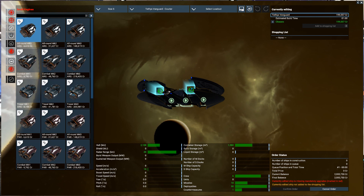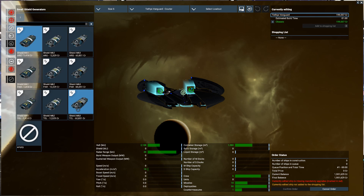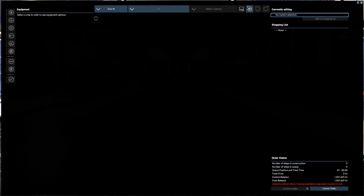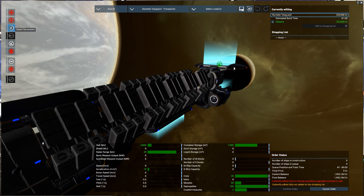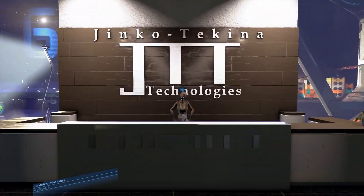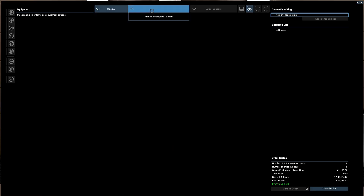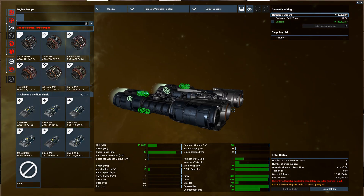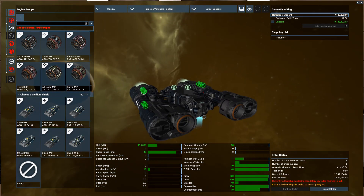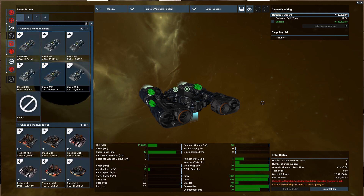Pegasus, Tethys - look at that one. What has it got by way of weapons? Two shields - well one shield, but they've got Mark 3 shields for small. What about medium? They've got Mark 3 medium shields, Mark 2 - okay that's all right. What does this place sell? Seems like a Mammoth... XL, Hercules, Heracles Vanguard. That's the building construction vessel - yes it is, it has no guns, just four turrets. Interesting.